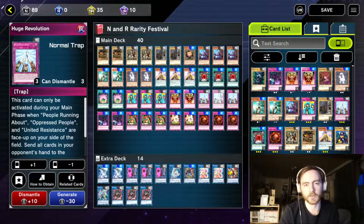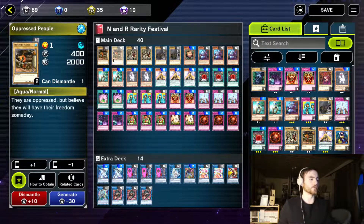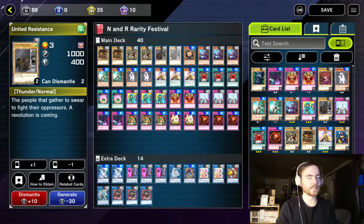This is a game win against most decks if you can pull it off. In the deck we are playing two each of Oppressed People, People Running About and United Resistance. This is so we always have one copy of it in the deck to stack with Doriado.